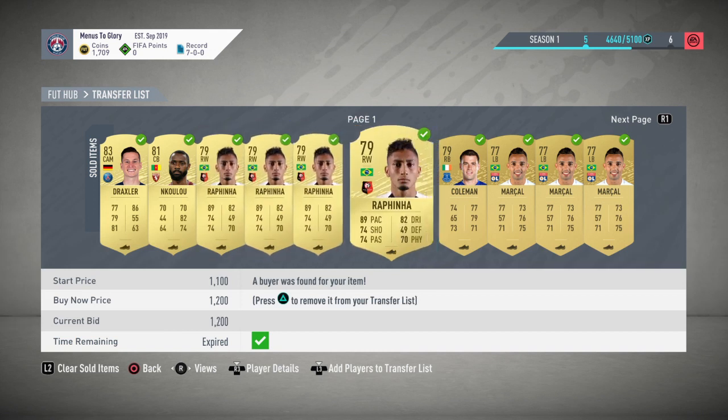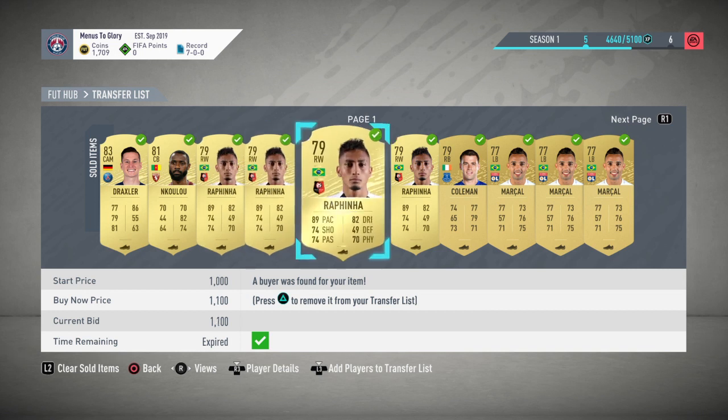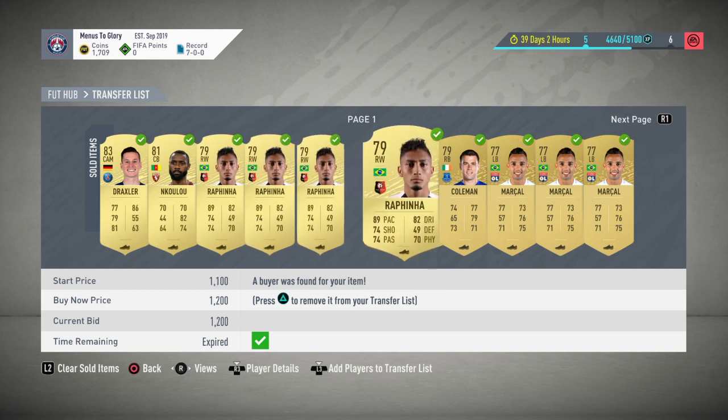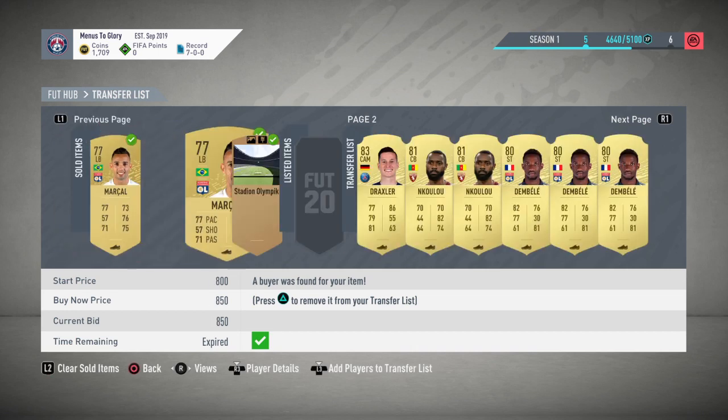This Rafinha was selling for 1.1, 1.2k — I was sniping him at about 800 coins. He's a low rating so he's going to be packed an awful amount; he's probably been packed loads today and dropped again. Draxler last night was 2.9 to 3k. I sold that one at 2.9 — I could have sold it for 3.1; I underlisted him by mistake thinking he was still 2.9. But now if I look at Draxler, selling at 2.9.